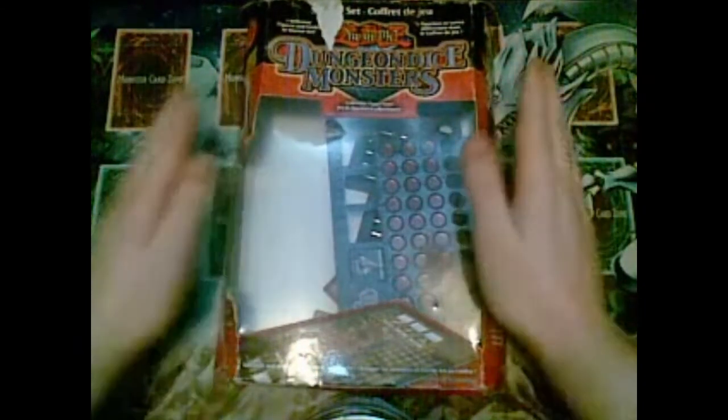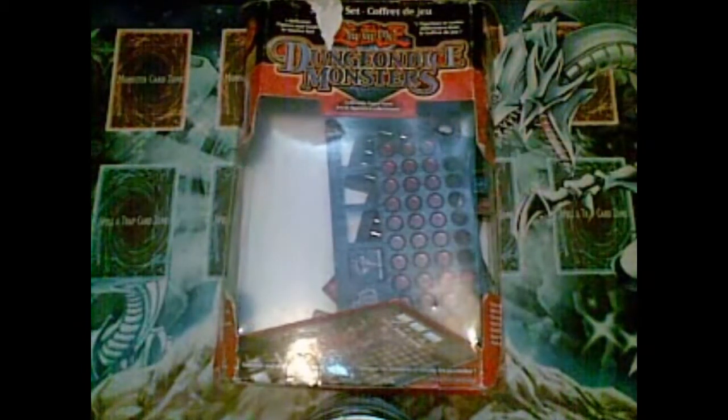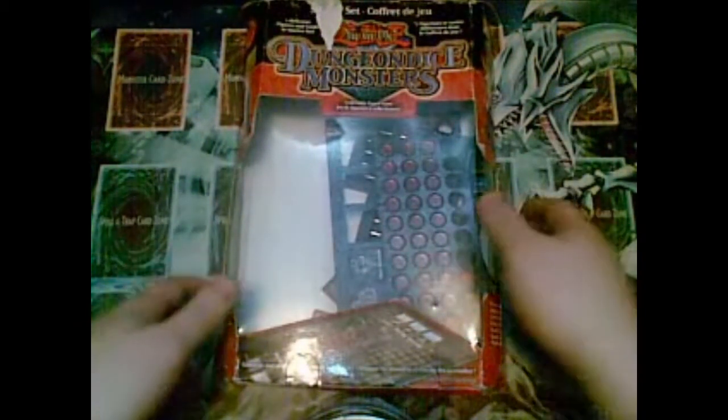Picked this up really cheap on eBay for £2. Really cheap considering it'll go for a lot more than that on eBay — it was a last minute bid. I'm going to open this up and show you the contents. It comes with one game map — it's where you play, of course — and some points, some of which are already out, and monster lord tokens.